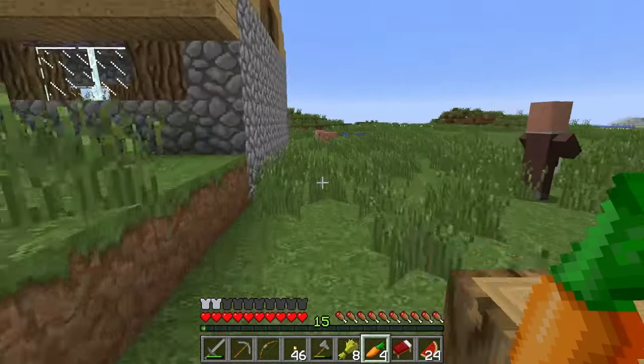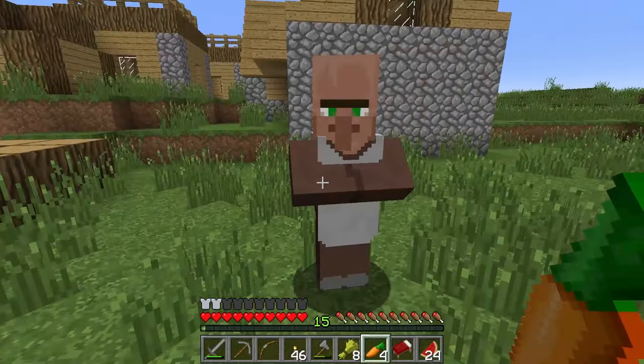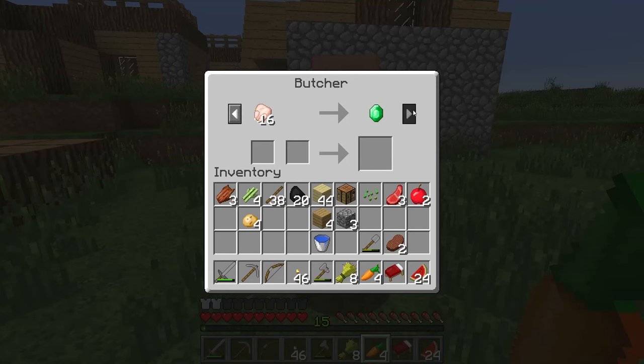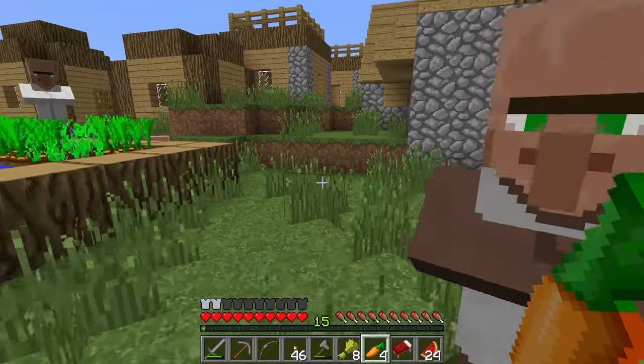And you sell Lure 2 - that's 29 emeralds, which is kind of steep. A lure 2 is a fishing enchantment. There's also a butcher here - we can give him pork chops or chicken, and he'll sell us other food later.